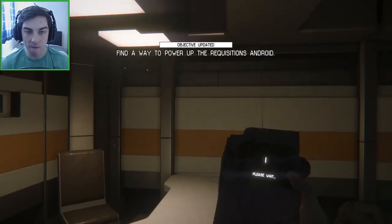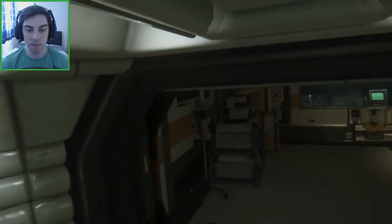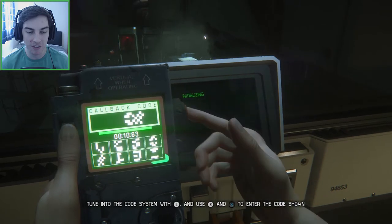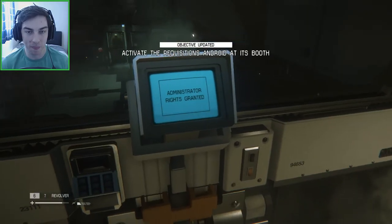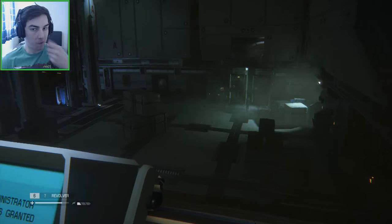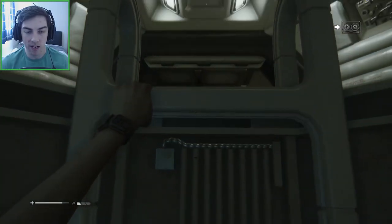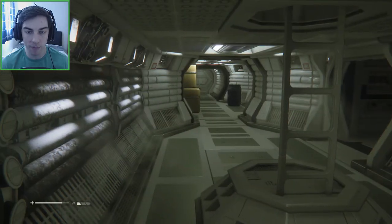Security access tuner upgraded - so we can now access a room upstairs that we couldn't before because we didn't have the right device. This time we can actually access this terminal. The alien's going to come down any minute - you just know he's going to come through that window as we finish doing this. Power is activated - the average Joe in that booth is now active. We can go down to him and he's going to give us access to the storage.